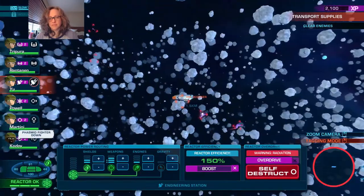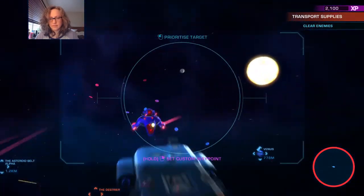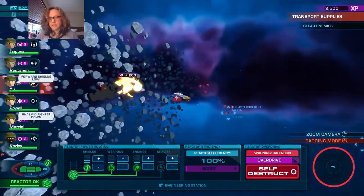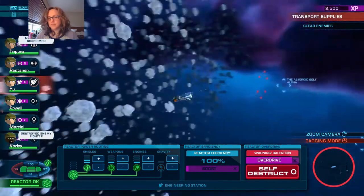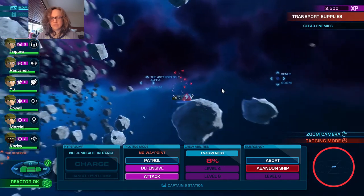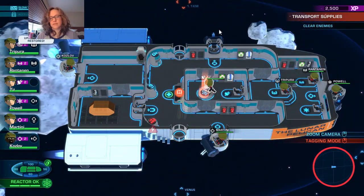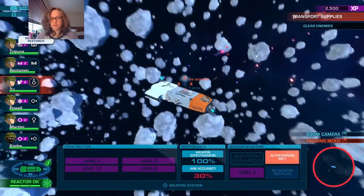I might just off-camera fiddle with some of the mouse controls because I need them to be a little faster when I'm in tagging mode. I accidentally tagged the wrong target. Boost is over so we'll go to the weapon station. How many enemies do we have left? Just the one - okay.